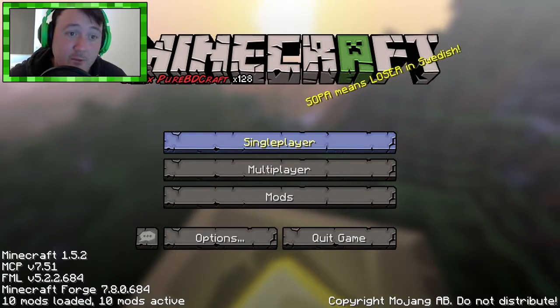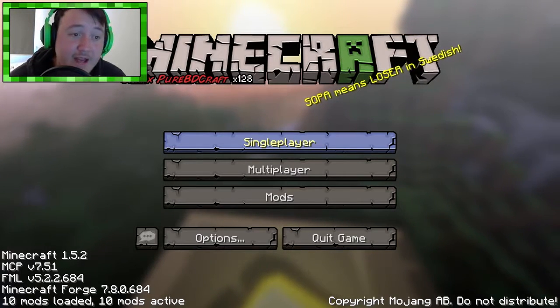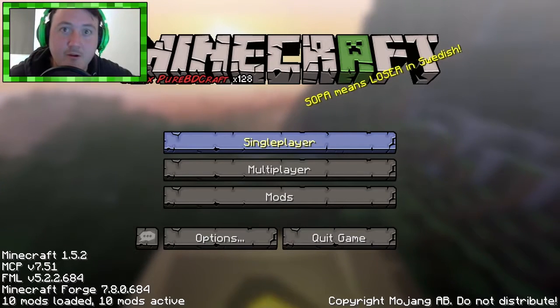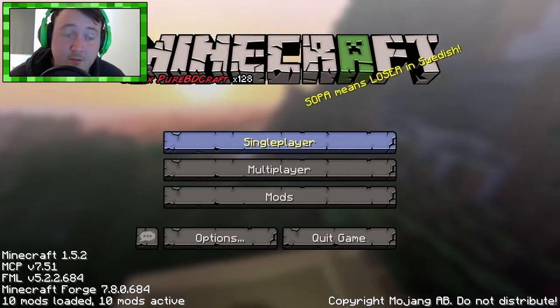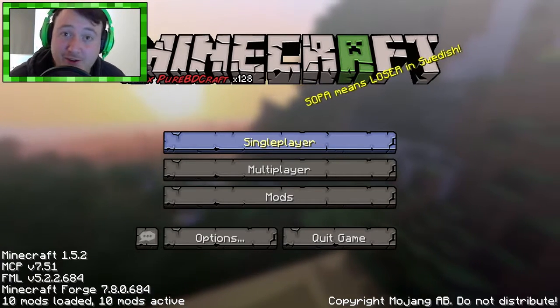In standard Minecraft, if you play Minecraft, you know that the different area types are referred to as biomes. That just describes like jungle biome, mushroom biome, tundra biome, things like that. In standard Minecraft there's 12 different types of biomes. Well, Biomes A Plenty says fuck that and increases the number to 70.